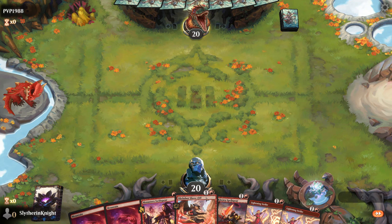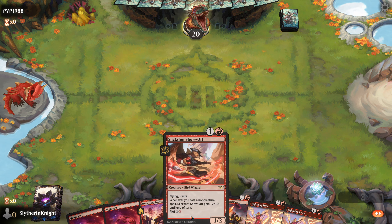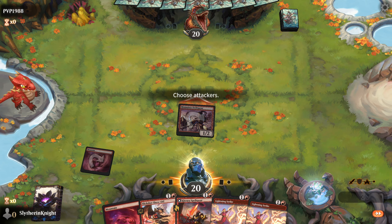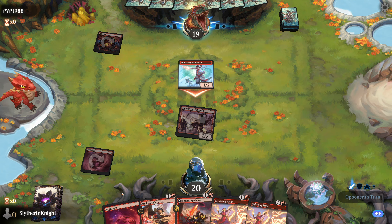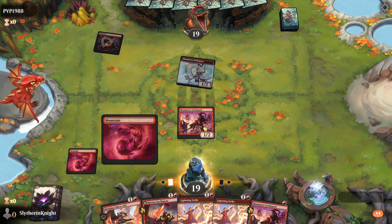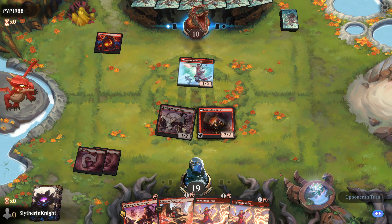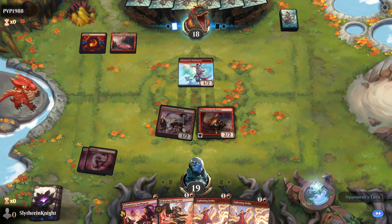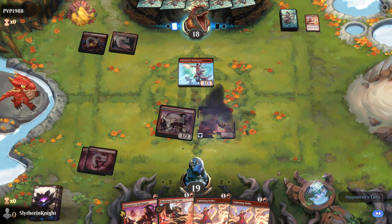That's better - that is so much better. We'll probably go in with Swift Spear obviously, and our next creature will be Slickshot. Spell Spear is like the only card in here that doesn't have haste. I'm going to play it as a bit of a blocker potentially, or we force them to burn their removal. That works for me.